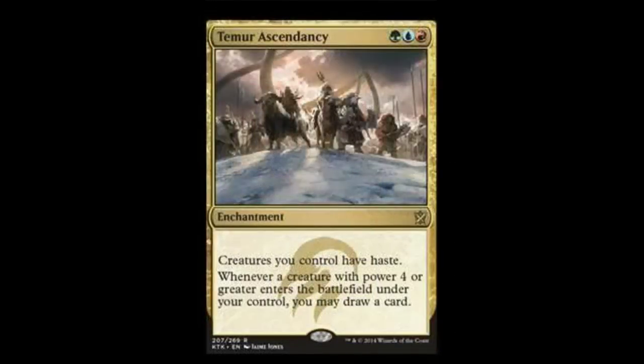Now we're going to get into some of the Ascendancies. Ascendancies are usually three-drops and they are the colors of their clan. This one is Temur Ascendancy — one green, one blue, one red. It's an enchantment. Creatures you control have haste. Whenever a creature with power 4 or greater enters the battlefield under your control, you may draw a card. That's pretty good. I'm hoping the Temur clan leader reflects that, like whenever he attacks you may put a creature from your hand onto the battlefield attacking with him.